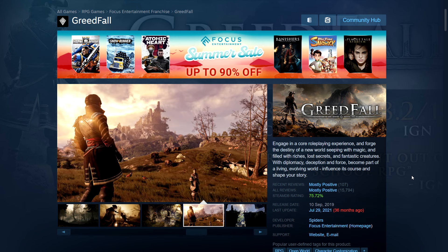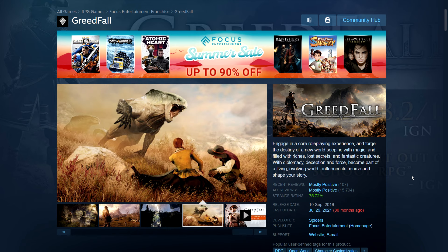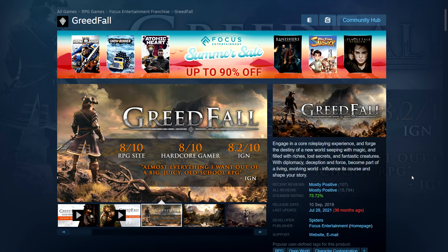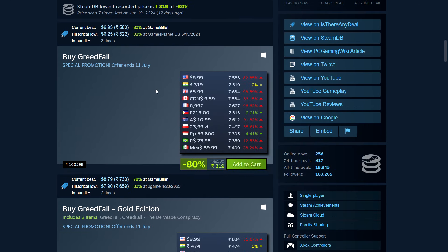I played it non-stop for a week when it came out and it took me around 38-40 hours to finish the whole thing. The only thing I missed was one big side quest where you had to map out the whole area — apart from that I had done everything. I was very satisfied the way the game played because it felt different. The base game is 80% off — $7,319 in India, $6 in the UK.